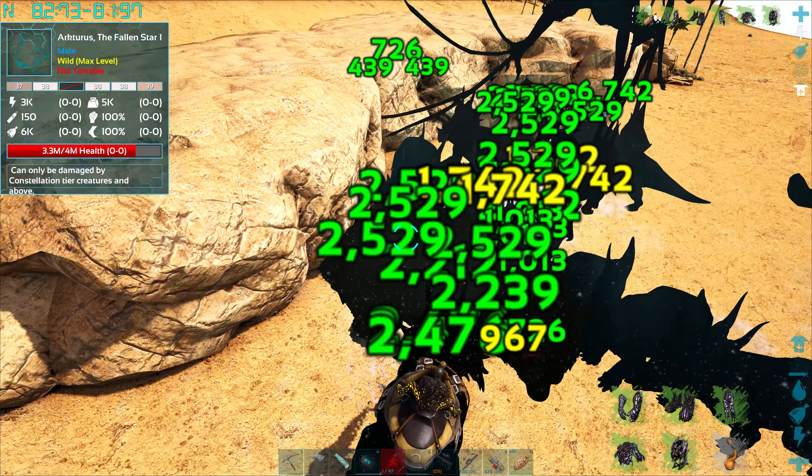We're doing pretty okay - he's down to 2.5. Oh, watch out. My own trike's hurting me here. How are you doing on your health? I'm good, I'm still at like just about to approach half health. So when I get to half health I'll pull out. Or honestly, when I get down to a quarter health, because at this point we're doing really really good damage on him.